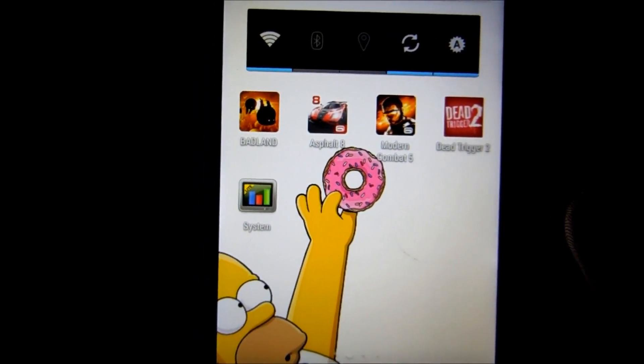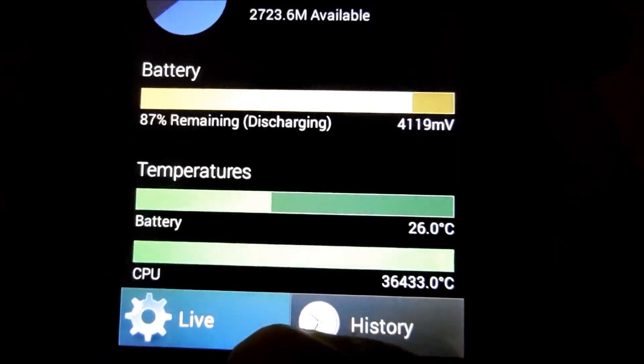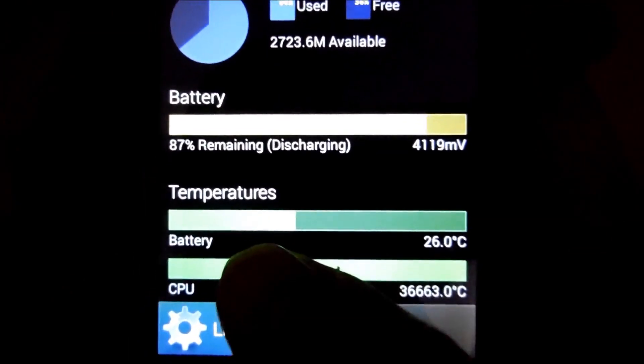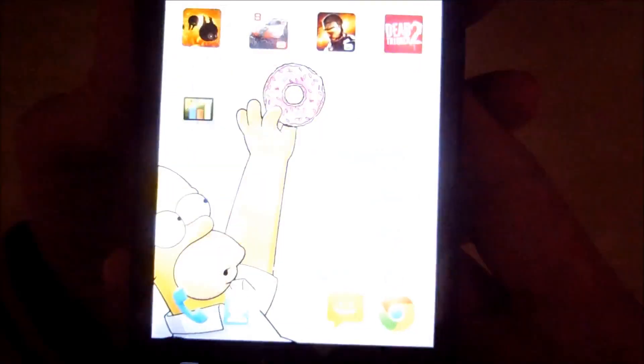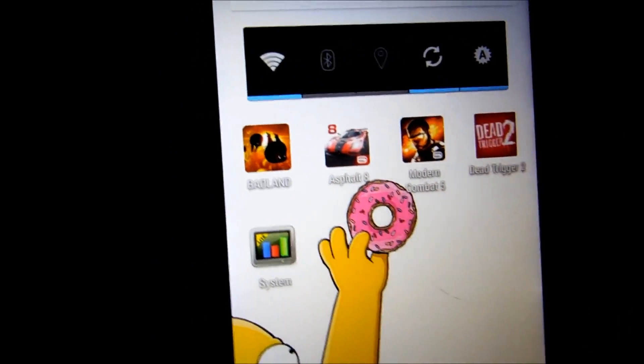Before I start playing all the games and show you the gameplay, let me show you the current CPU temperature. Right now the CPU temperature is around 36 degrees Celsius, battery temperature is 26 degrees Celsius, and the battery is at 87 percent. So let's start playing the games now.